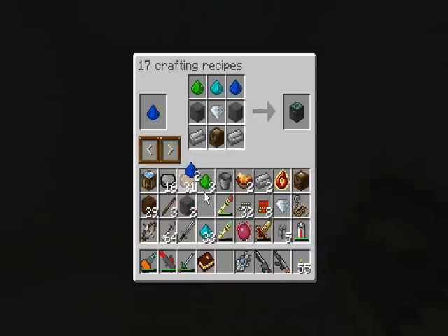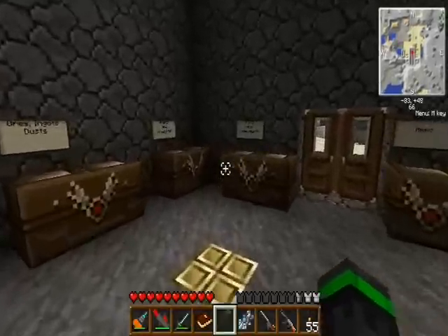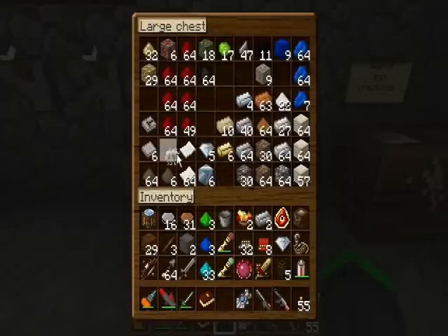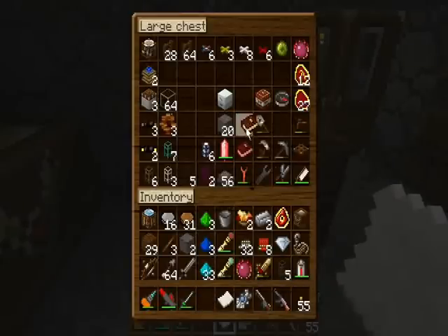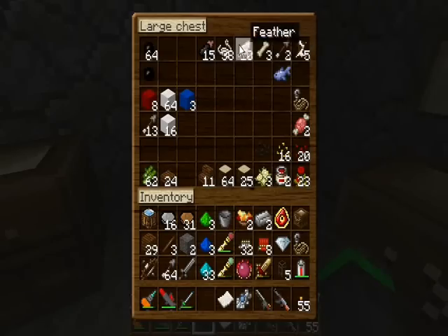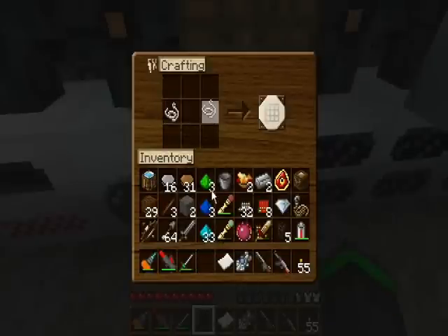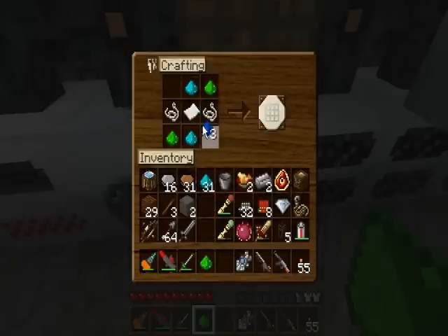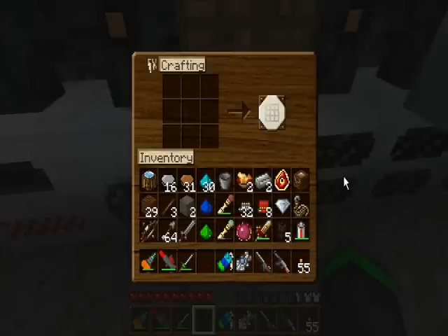But I need to look up the recipe for the second one. Okay, paper and two string. I believe I have paper — oh! Round one. Paper. And I can put this back in here and collect two string. There we go. Now I have everything I need to make both items.